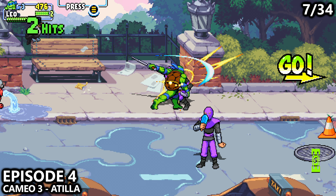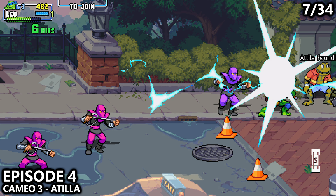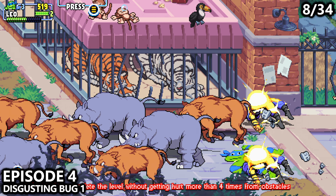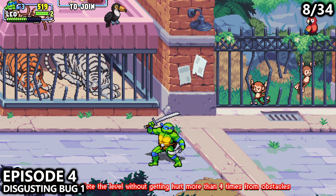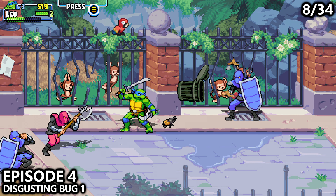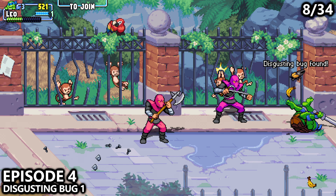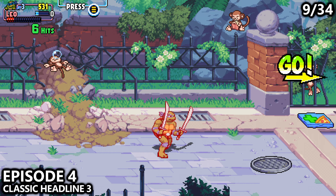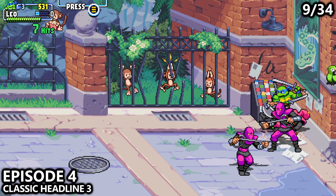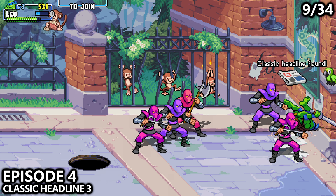From the secret diary collectible near the beginning of the level, walk forward and interact with the mailboxes to find our third cameo. You'll then proceed a little bit further into the zoo. There will be rhinos and tigers that escape and try to run you over. You'll get to the monkeys — there's a garbage near the top of the screen where we can find our first disgusting bug. Continuing forward past the monkeys, near the corner of the screen you'll get attacked by three enemies, but inside of this paper stand you can find our third classic headline.